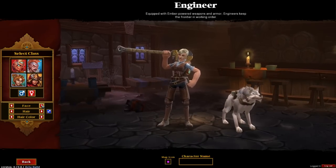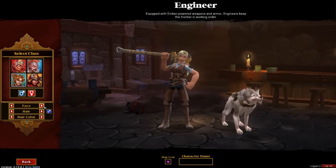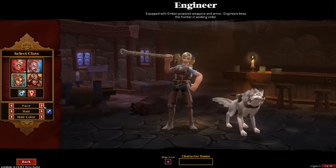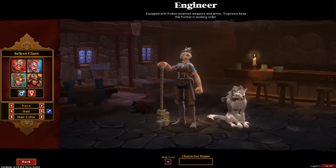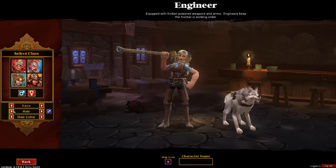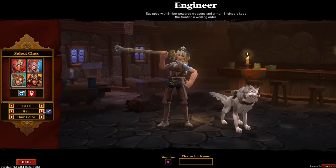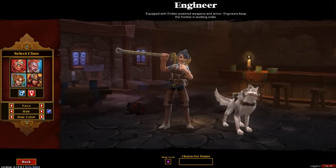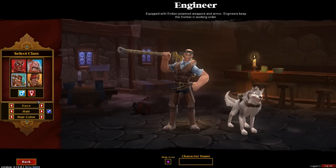Moving on to the Engineer, which will most likely be my second character. As you can see, the faces here are a little different — a little thinner and more sophisticated. The hairdos fit the Engineer a lot better because of the goggles and such. There's also a monocle option for the female Engineer, which is really awesome to see, though I personally prefer the goggles. The hair colors are pretty much the same.